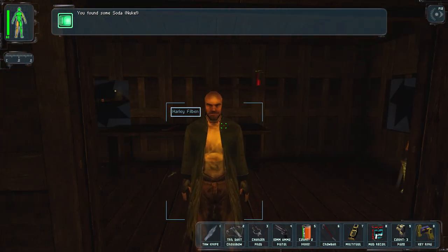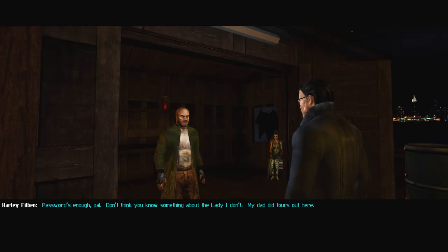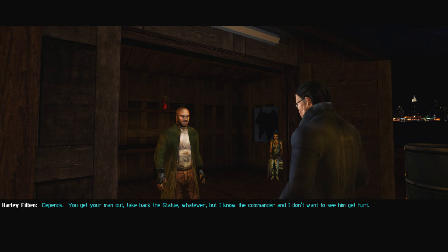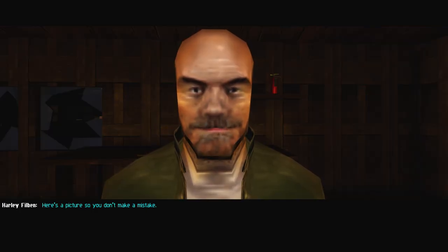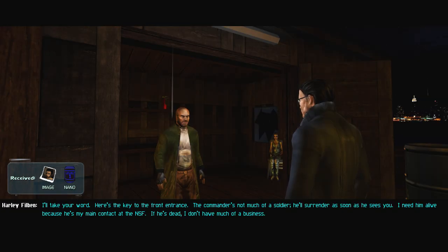Finally found the informant — I give the code phrase 'iron and copper.' He confirms the Statue of Liberty is copper on an iron frame. He gives me a key to the front entrance and says the commander's not much of a soldier — he'll surrender right away. The informant wants him alive because he's his main NSF contact. I take his word for it.